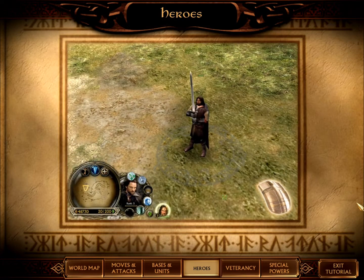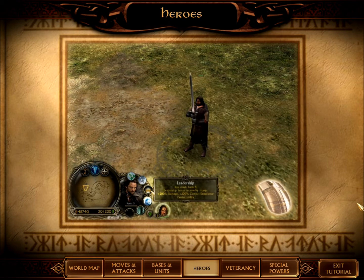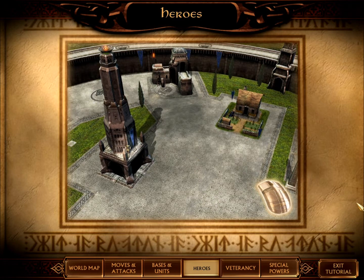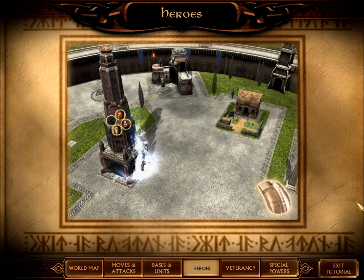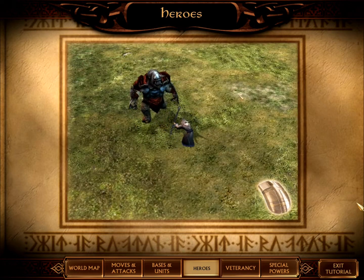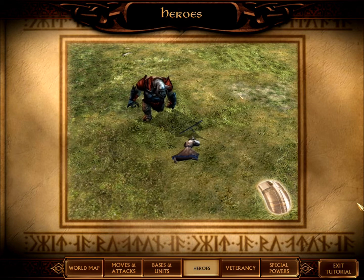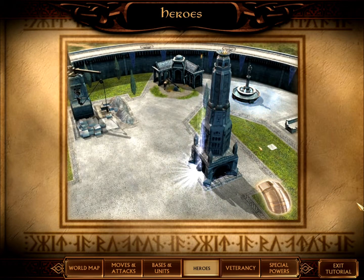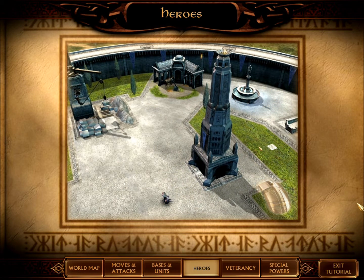Some heroes have passive abilities that do not need to be clicked, such as Aragorn's leadership ability. Heroes may be summoned from citadels. Left-click on a citadel and left-click on a hero button to summon a hero. You can only summon a hero if you have the resources to summon them, and if they die, you have to have the resources to do it again.